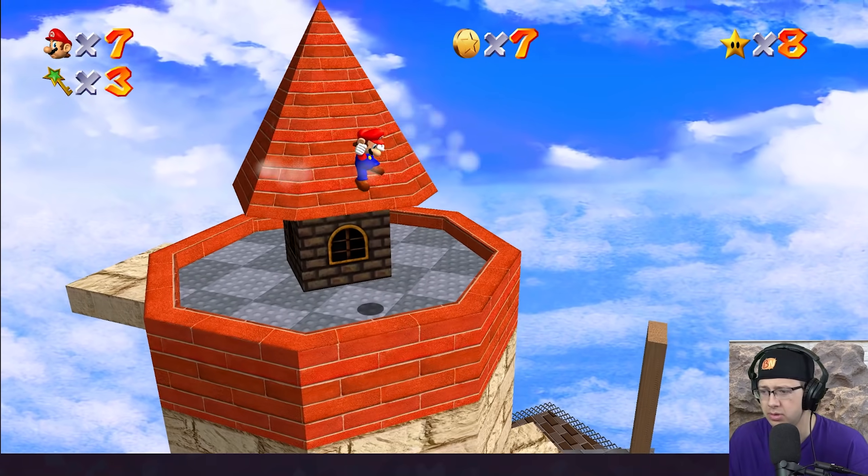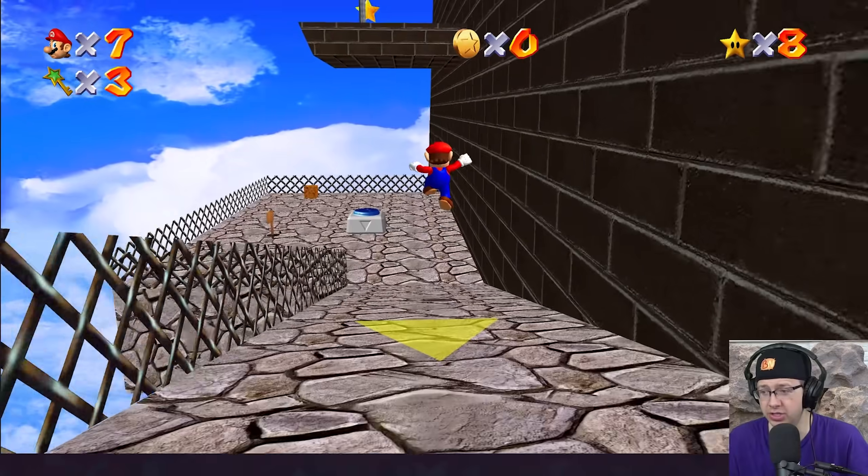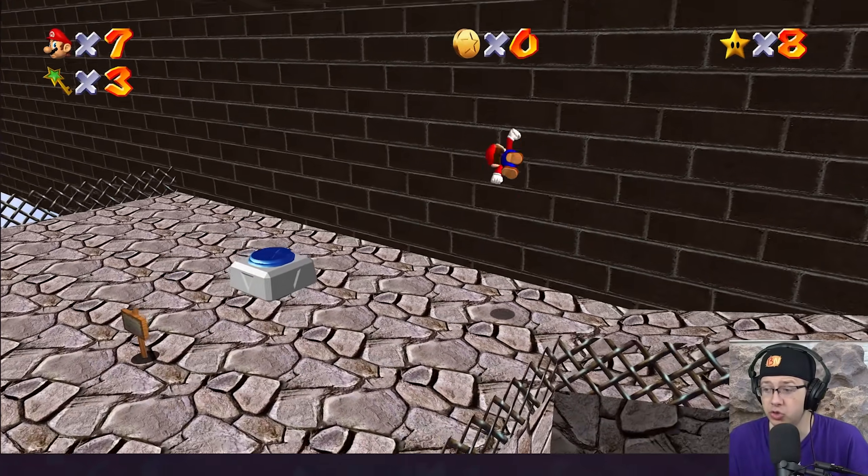I'm actually really surprised it was there — I'm not gonna lie. Easy! Shoot into the wild blue — easiest star ever. Oh, we're going to have to do cannonless too. We've got to try all the speedrun strats that I know.